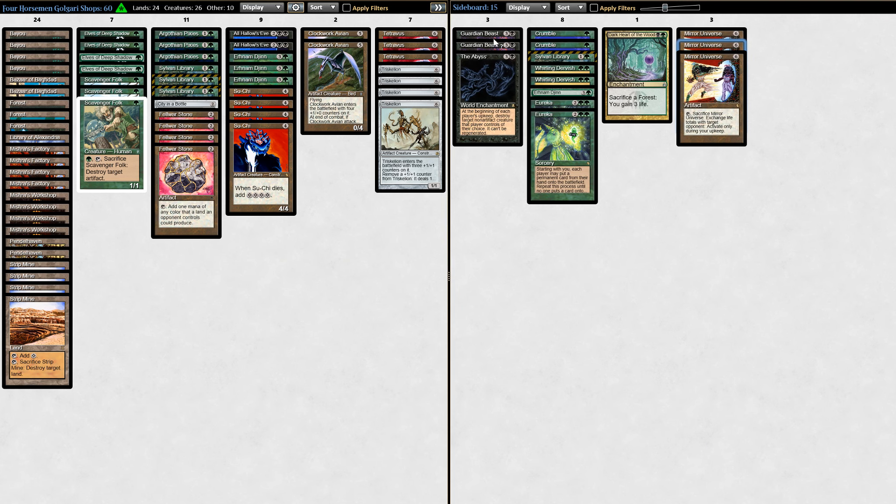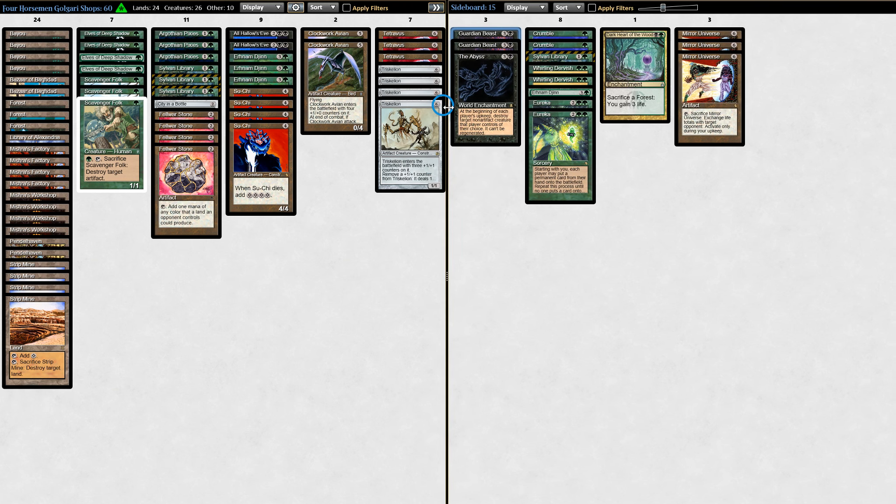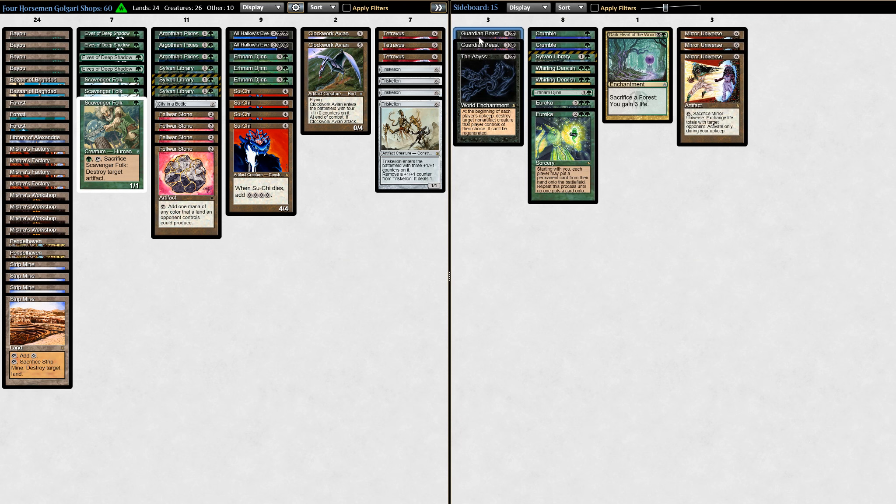He's got two Guardian Beasts, which I also like just to kind of go with the mirror plan. Guardian Beasts needs to be untapped, and for those who aren't too familiar with it — including Nate in one of our early games — Guardian Beasts does not protect artifact creatures from destruction, so it does not protect Mishra's Factories, Su-Chi, Clockwork Avian, or any of these guys. But it does protect Mirrors, City in a Bottle, and Felwar Stones, and can prove very, very problematic combined with Mirror Universe in a long, grindy game. He's got a couple of Crumbles — I would have liked to probably see more of these just to have more artifact kill.